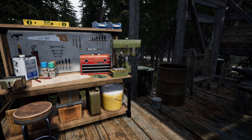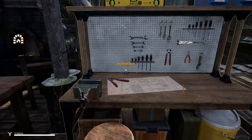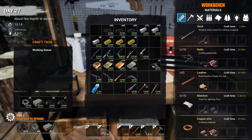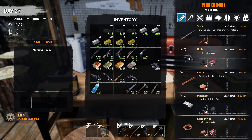For the broken weapon parts, you're going to need a level 3 workbench — this is a level 1. To upgrade to level 2, you're going to need 10 planks, 6 scrap, and 2 gears. Then to upgrade to level 3, you're going to need 15 scrap, 4 gears, and 1 military component, which I got right here. So now we can fix these broken weapon parts since we have a level 3 workbench.